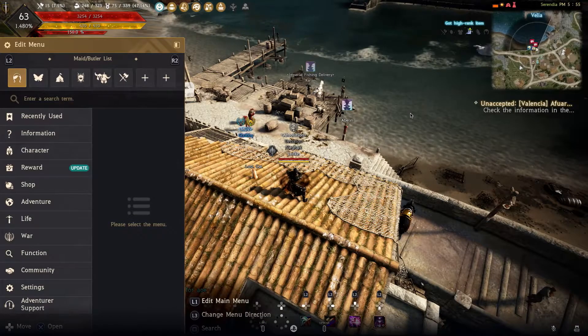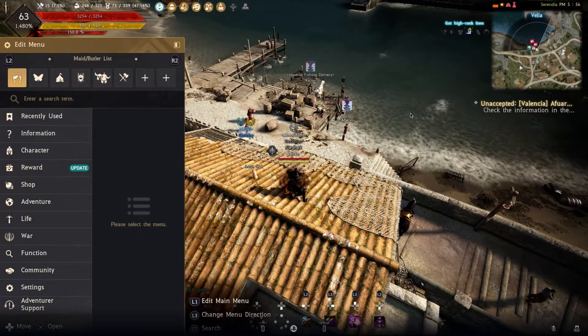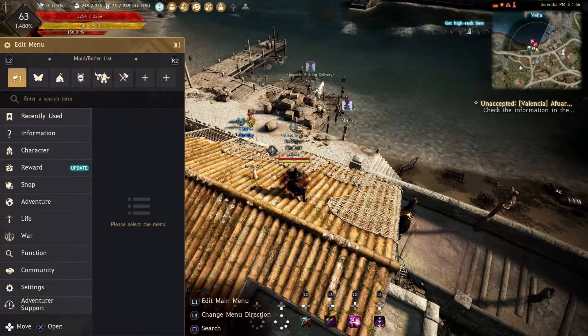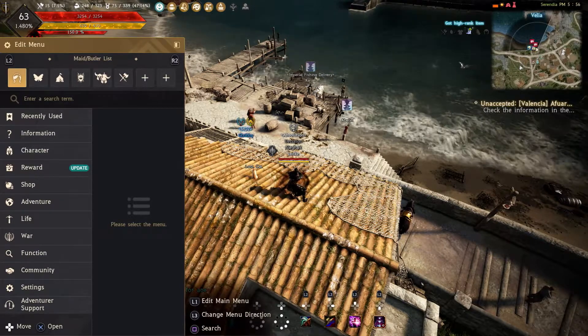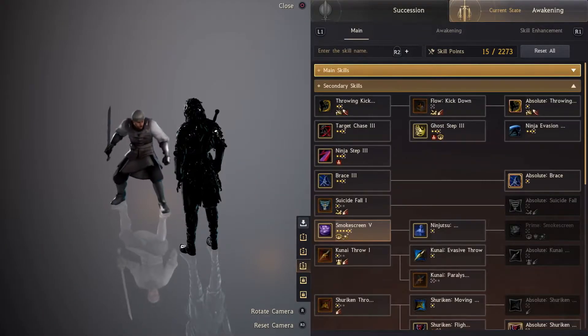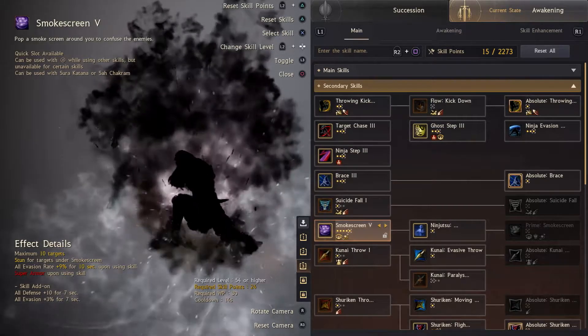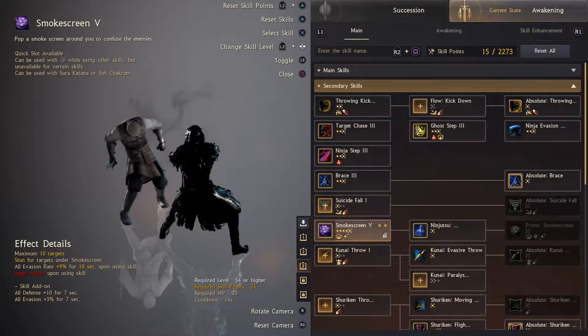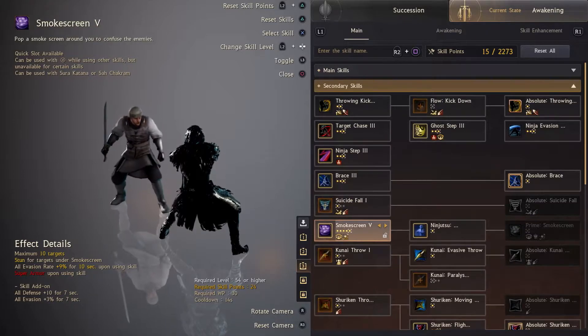Hello video team, I want to show you guys what I think might be a bug. I was experimenting with the skills add-on. The skill called Smoke Screen says that all evasion rate plus 9% for 10 seconds. On top of that, I put on the skill add-on for all defense plus 10 and all evasion plus 3% for 7 seconds.